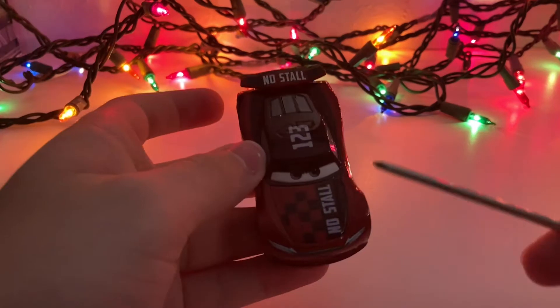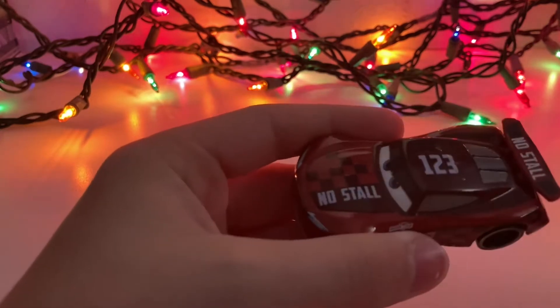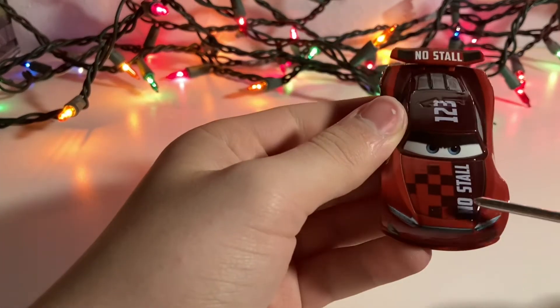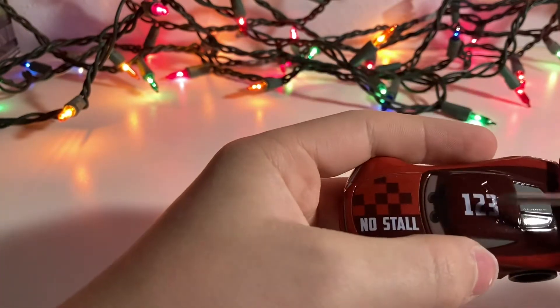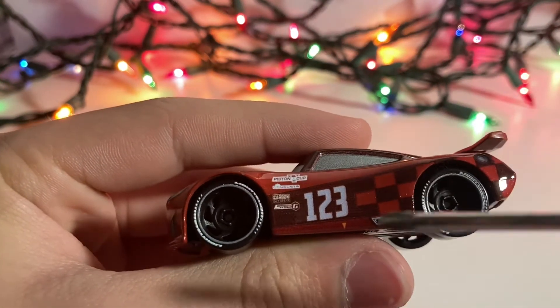As you can see, he has this really nice dark red paint job with the Nostal logo there in a kind of darker maroon color. In my light, more towards this — can't see the Nostal there. Again, the kind of checkered pattern. 1.23 with the roof flaps, 1.23, and some more of the checkered pattern.